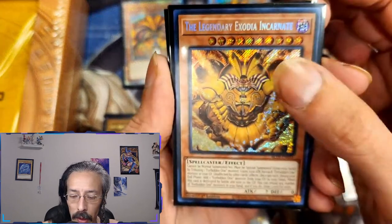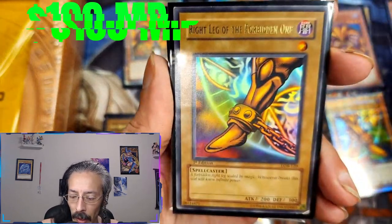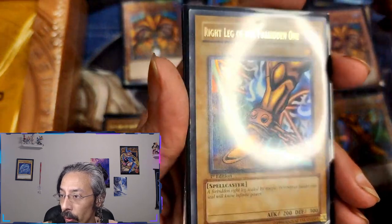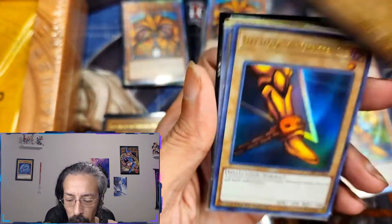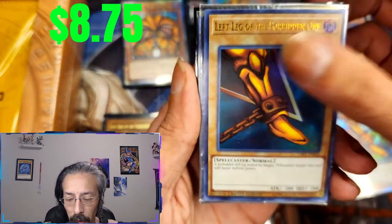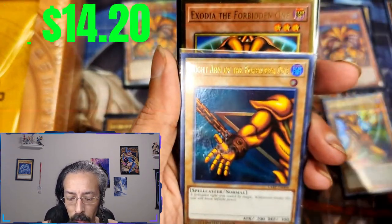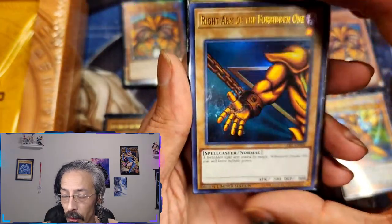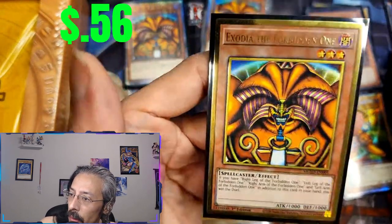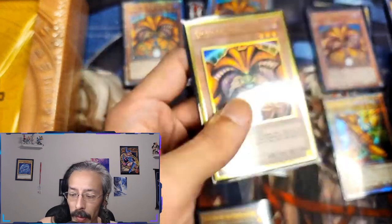We have a fun secret rare and a first edition Legend of Blue Eyes right leg. We also have a couple of ultra rare art pieces — the left leg ultra art and the right arm ultra art, still in packaging. And everybody's favorite: the Maximum Gold El Dorado head.